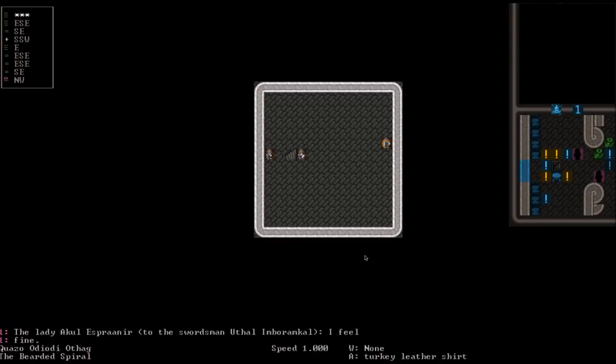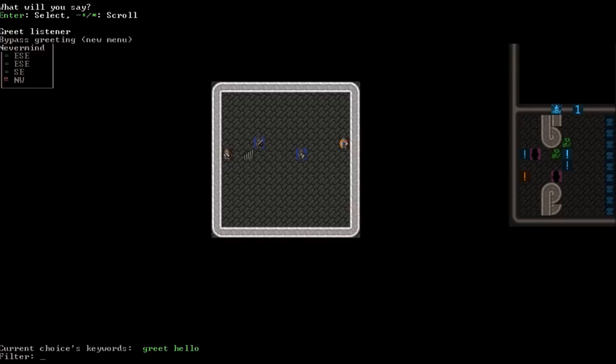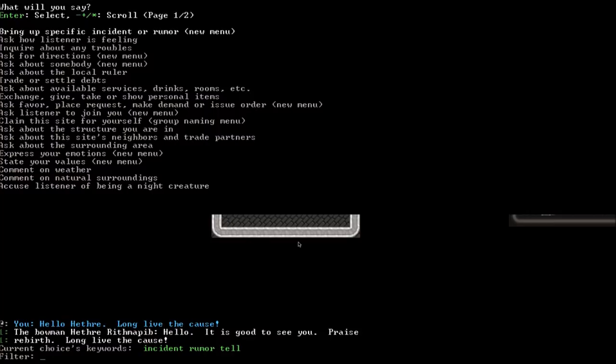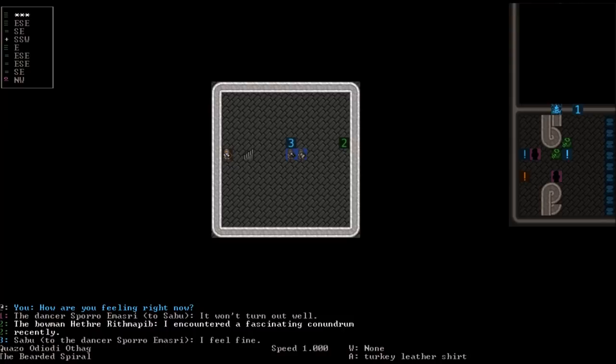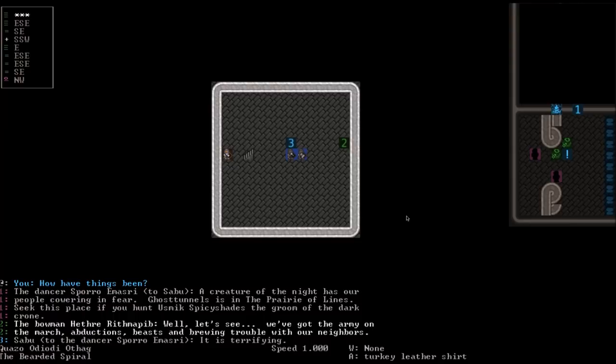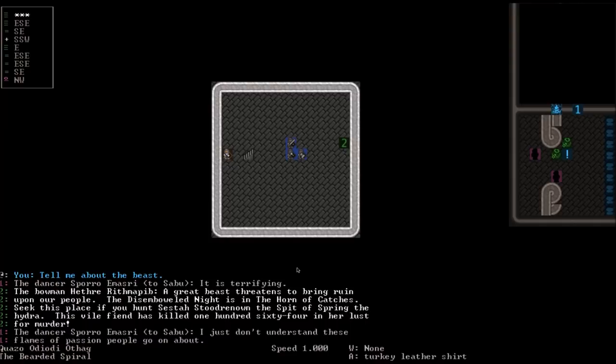Down here is a bowman and a hammer man. Let's talk to the bowman — press X to highlight, press Enter to greet her. 'Greetings Heather.' We can ask how she's feeling or ask about troubles. She mentions: an army on the march, abductions, beasts, brewing trouble with neighbors. Let's ask about the beast. 'A great beast threatens to bring ruin to our people. The Disemboweled Knight is in the Horn of Catches — seek this place if you hunt. The Hydra, Sesta Stood Renowned, has killed 164 in her lust for murder.'